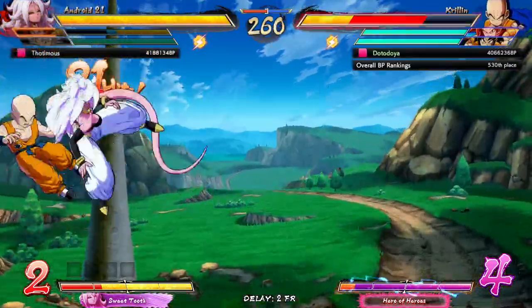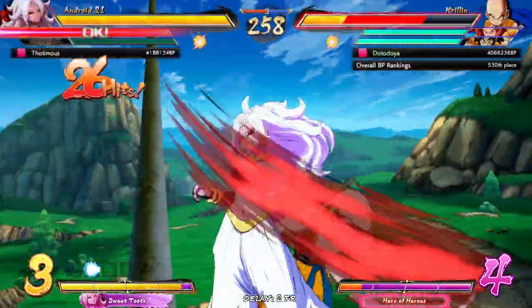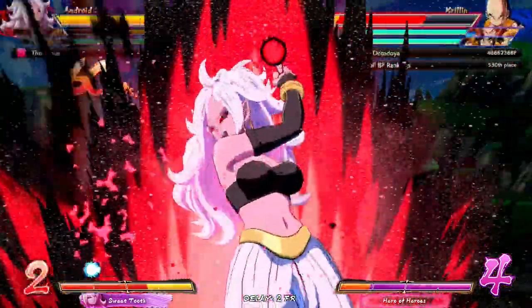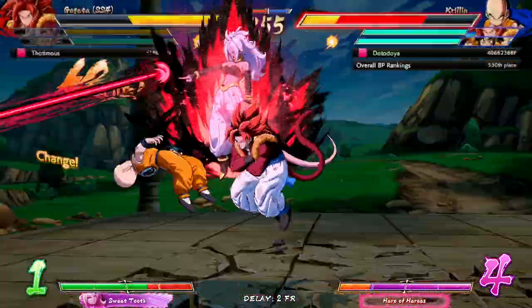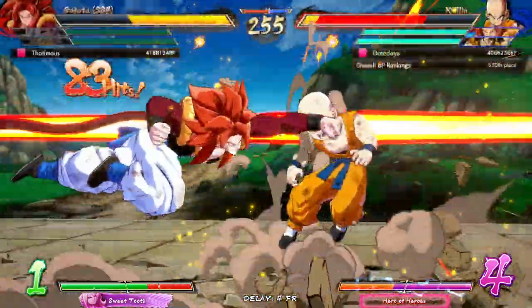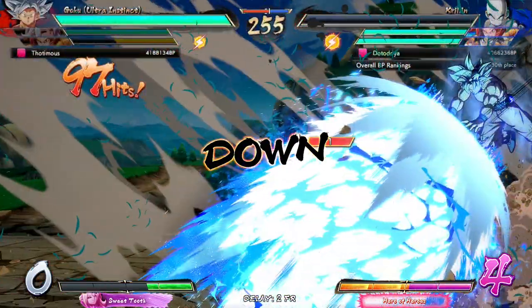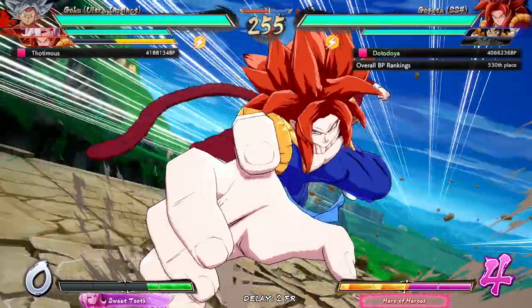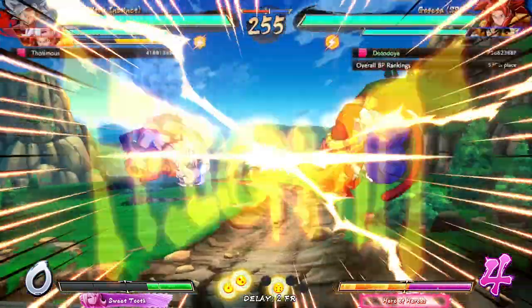Krillin — do I want to spend three bars here? I'll just go with the rock. I could have definitely done something there to punish but I froze — I froze up and got hit, that is a shame. Gogeta is in the back ready to use the assist. Oh no — the damage, the optimization — it hurts. Gogeta does have to spend whatever stacks he had.